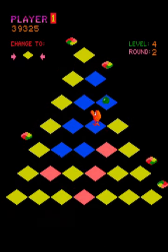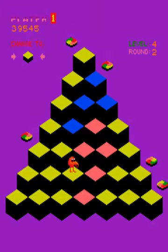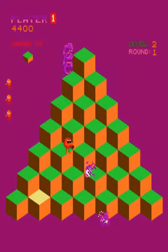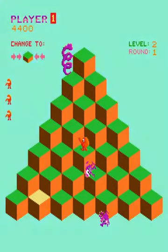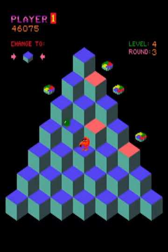Q-Bert offers one power-up, which is a green ball that falls similarly to the red one. If you catch the green ball, all enemies freeze for several seconds and you become invulnerable. You are then able to jump through the enemies, giving you a few free seconds to complete the pyramid.